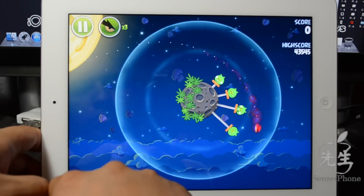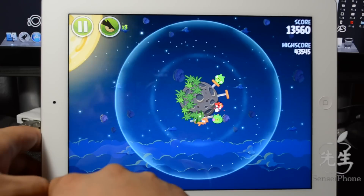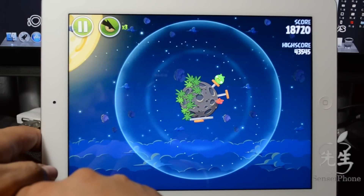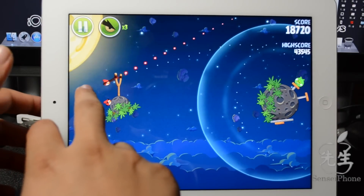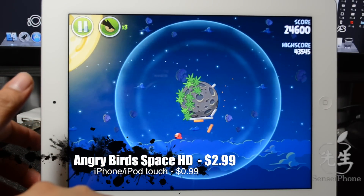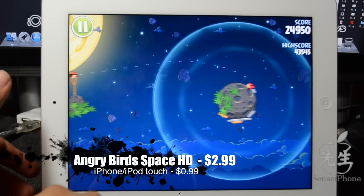That's basically what this whole new Angry Birds Space is about — you're in space, there's a gravity pull toward little planets, and it makes the game more fun because you have to strategize where you're gonna launch your bird. I give this a thumbs up; it actually changed my opinion about Angry Birds.